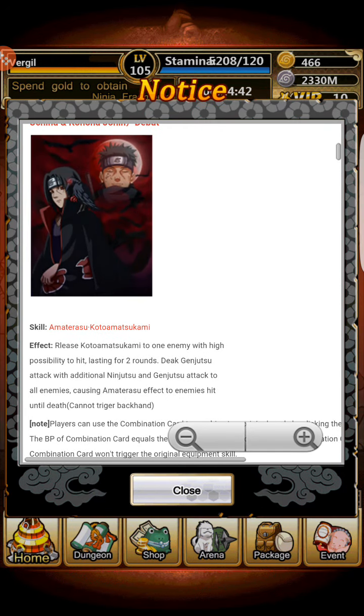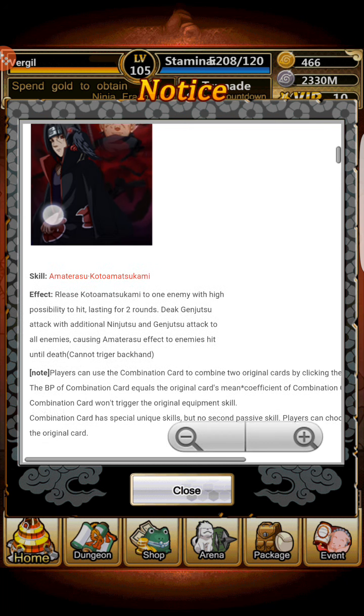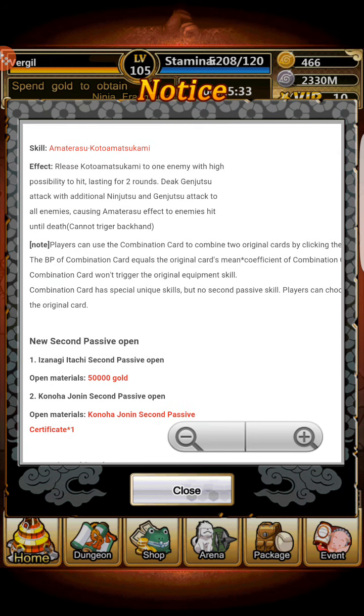The skill is called Amaterasu Koto Matsukami — releases Koto Matsukami to one enemy with high possibility to hit, lasting for two rounds, with additional Ninjutsu and Genji 2 attack to all enemies, causing Amaterasu effect to enemies hit until death, cannot trigger backhand. So basically this card will deal a Confuse and also Amaterasu which is a DOT — damage over time. So it's going to release Amaterasu and the Confuse with a very high possibility.